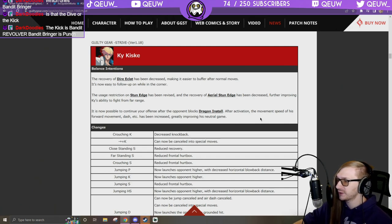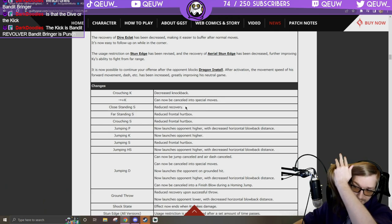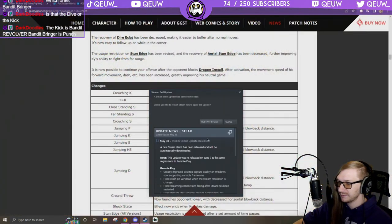Dragon Install — I'm scared Ky's about to be the best character in the game. After activation, the movement speed of forward movement, dash, etc., has been increased, greatly improving his neutral game. Crouching K decreased knockback. 6K — his low kick — can now be cancelled into special moves.